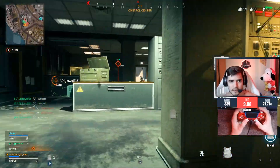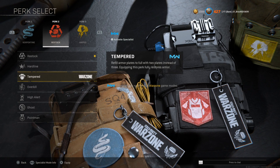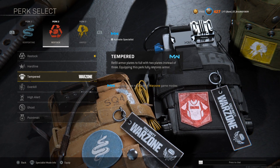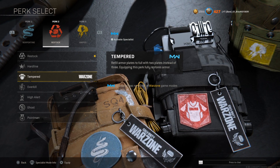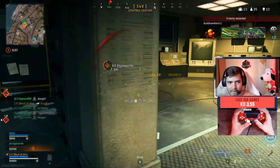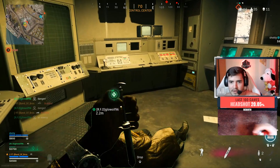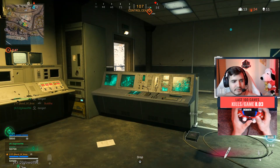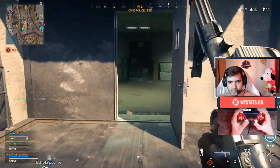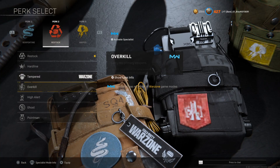On Rebirth, Restock is super important. On Caldera, you might go with Hardline or Tempered instead. Tempered is actually pretty good and you can even find it on the ground fairly often now. If you combine Quick Fix and Tempered it's super beneficial - you can be down to one HP, plate up once, and already have half your plates filled and 150 HP, regenerating about three quarters of your health within seconds.